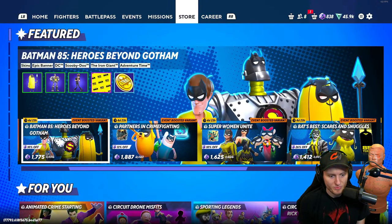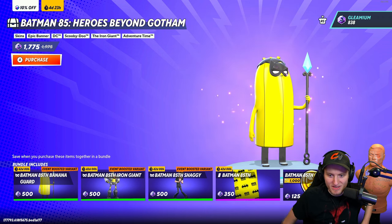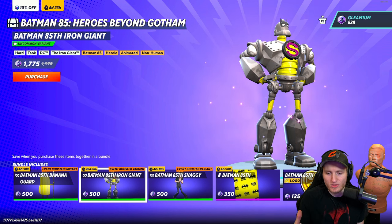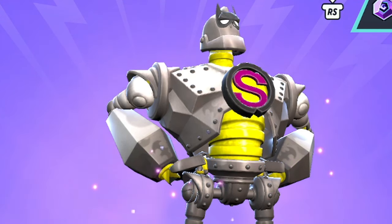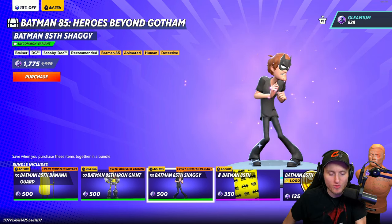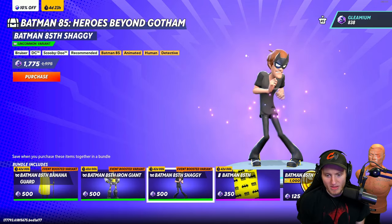Oh my god, the Banana Guard skin — I have to buy this. The spear and the different color changes, that freaking mask is hilarious. The whole bundle is so cheap. Not just the different colorways but the metallic look is darker with more shadows. You can see little Batarangs on the Iron Giant himself — this is a really clean skin. The color variations go a long way; it looks great. Another banner for 85, and you get more coins if you buy the bundle.